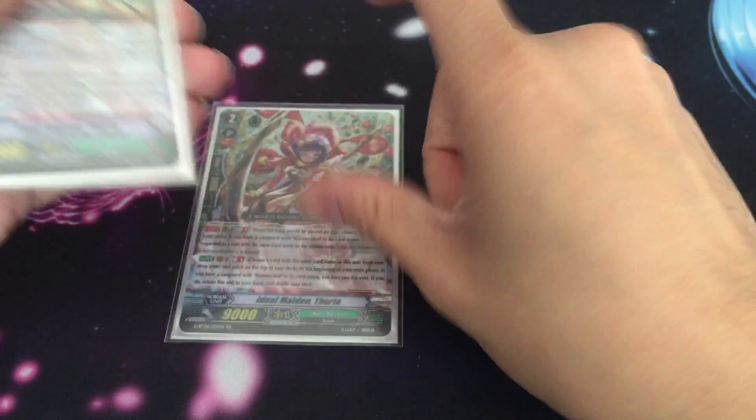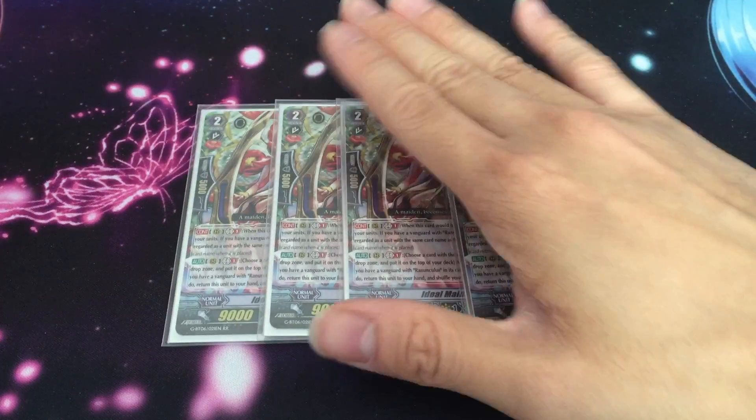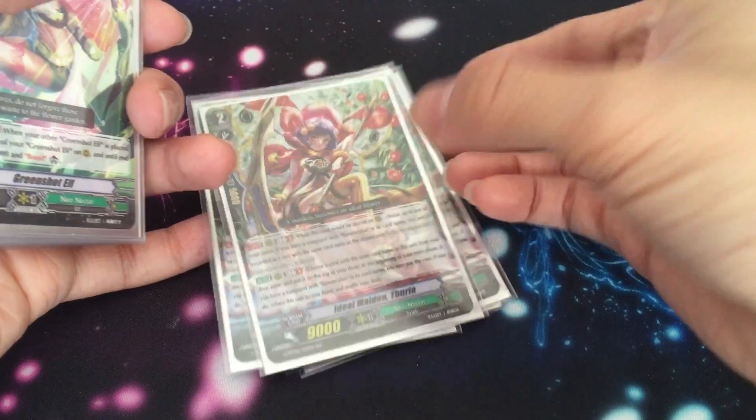Grade 2s — four of Area. Nothing new to say; she hasn't changed. On place, choose one of your rearguards if you have a Renunculus vanguard and she takes the name. Her other skill: put a card with the same name back into the drop zone, bounce it back to hand during the main phase so you can call her again.